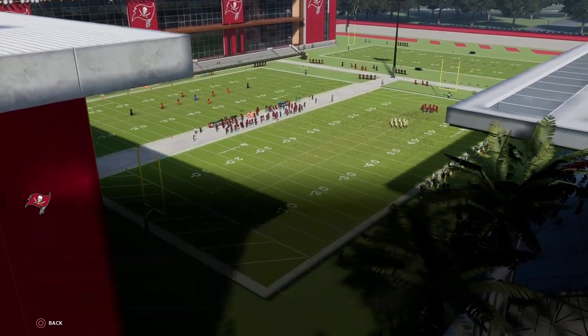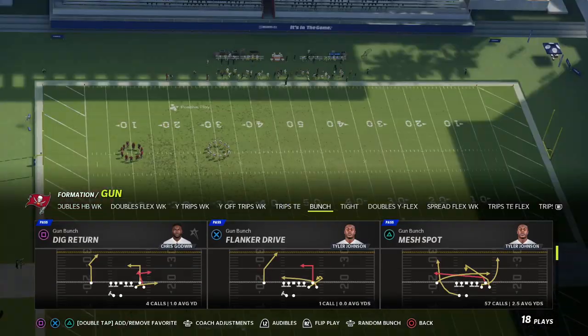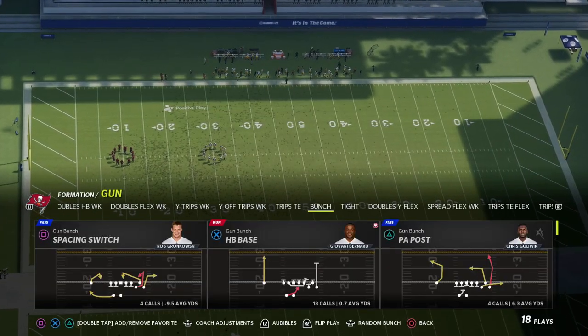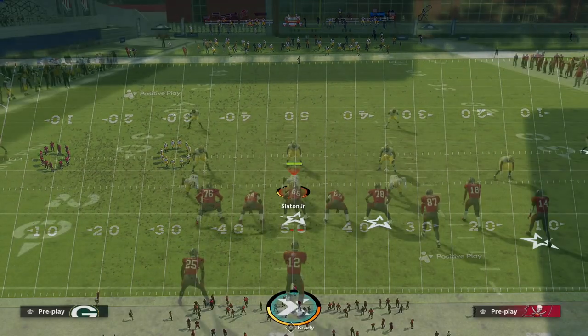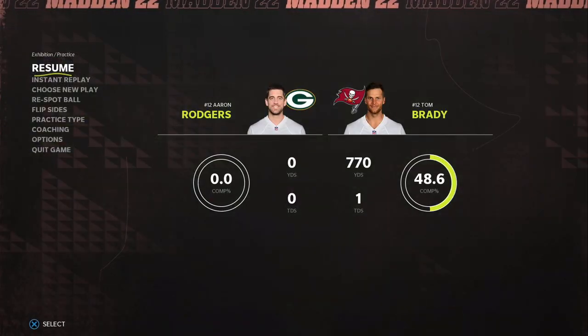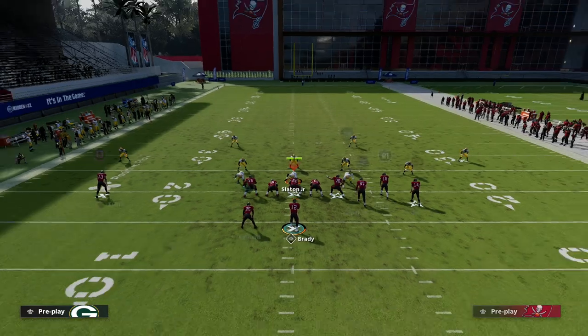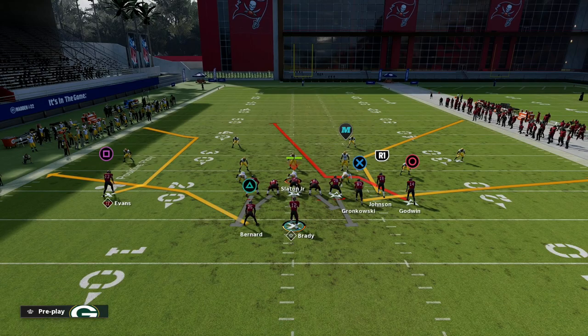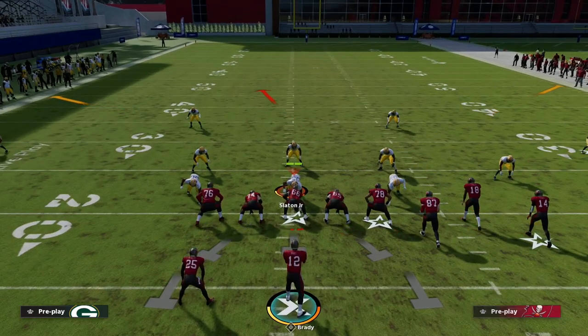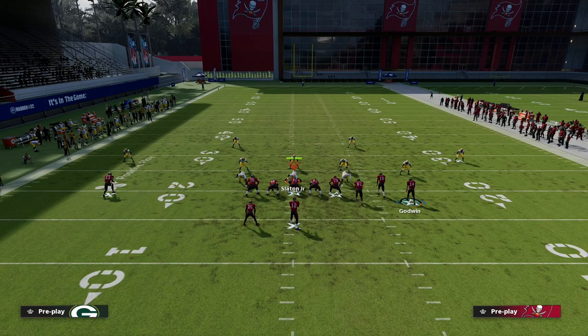I've got Mike Evans here. Mike Evans has Deep Elite but he doesn't have great route running or anything - he's kind of an average receiver in my opinion. You've got your bunch to the wide side of the field. You can kind of do whatever you want to do on the right side, I'm not too concerned with the right side really.